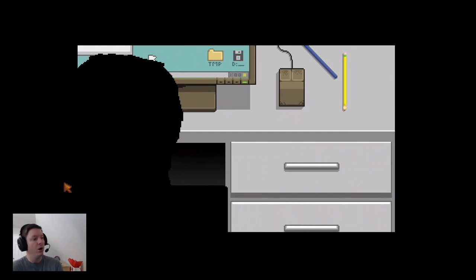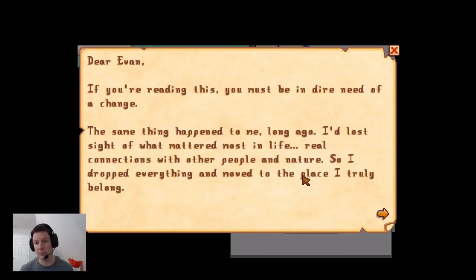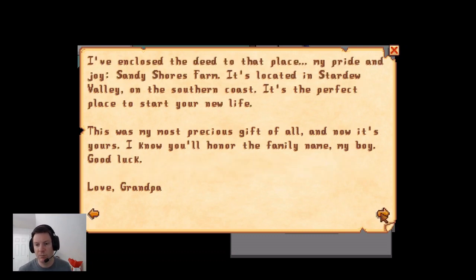After the tool upgrades we also want to purchase the second backpack upgrade so we want to be maxed out on storage space. In-game, the letter reads: 'Dear Evan, if you're reading this you must be in dire need of a change. The same thing happened to me long ago — I'd lost sight of what mattered most in life: real connections with other people and nature. So I dropped everything and moved to a place I truly belong. I've enclosed a deed to that place — my pride and joy, Sandy Shores Farm, located in Stardew Valley on the southern coast.'